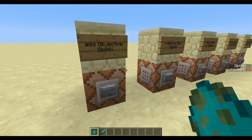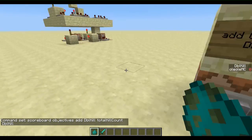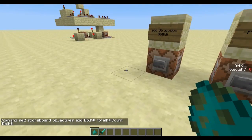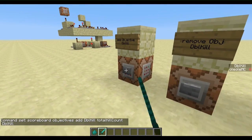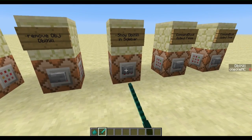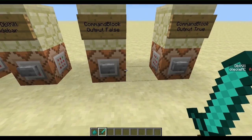So first you have to create the objective 'double kill'. We add the double kill objective. I won't go too much into depth — you can just Google 'command block scoreboards' and you'll get all the information about it. So we add the double kill. It is total kill count. You can make it player kill count too, so it only counts players — only if you kill players can you get double kills. We add this first. You can show it in sidebar; I'll do it just to show you what happens, though it's optional. I recommend not doing this.